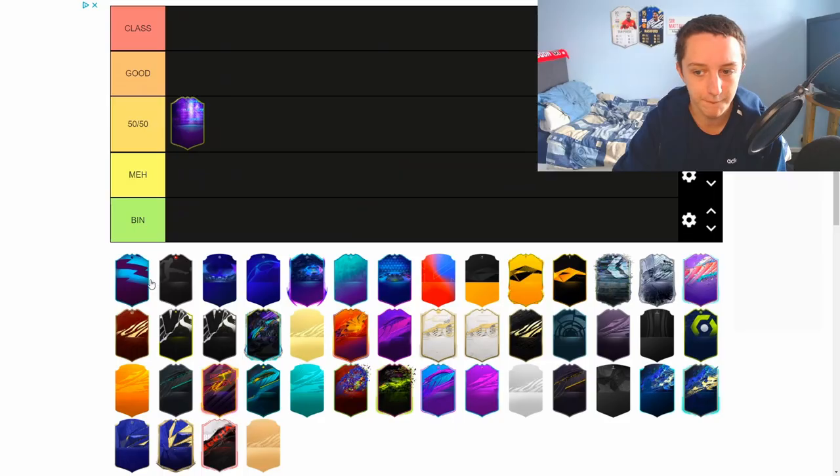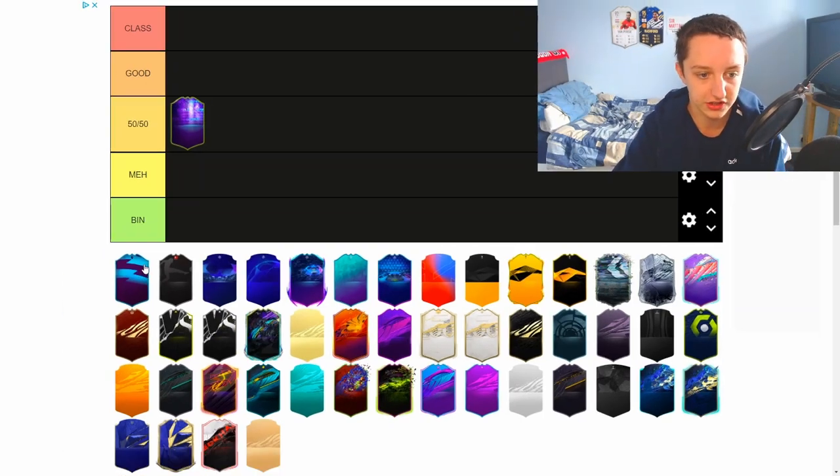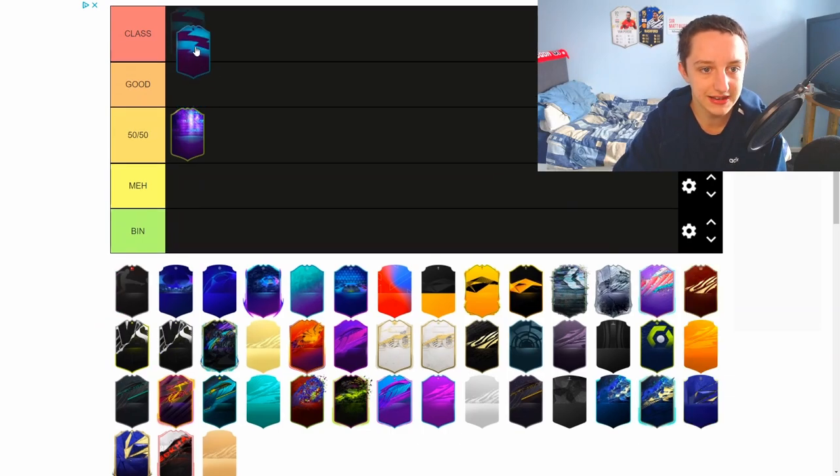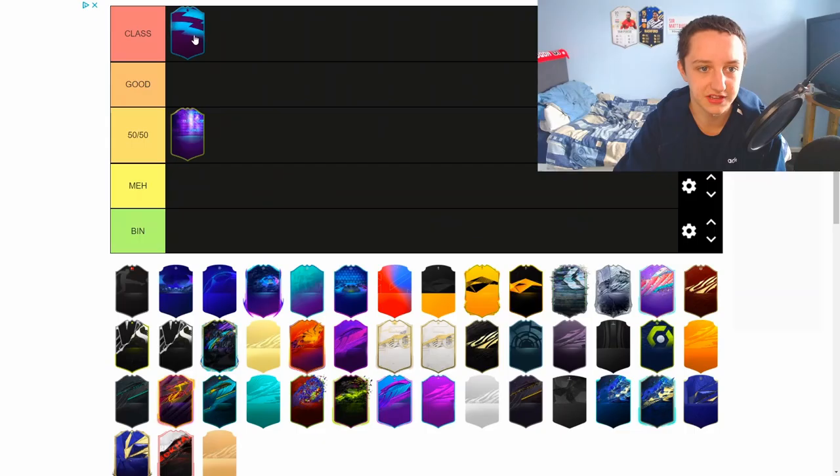Moving on to the Premier League Player of the Month, I believe. I actually really like this kind of dark blue, light blue, like actual Premier League logo vibe. I use it a lot on like the boards and the thumbnails as well. I really like this kind of color. This is going in — lads, it's bang. It's simple but it's stunning. I'm going class, lads. I really like this card design. It is just simple but it works.